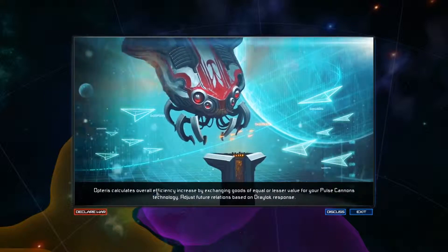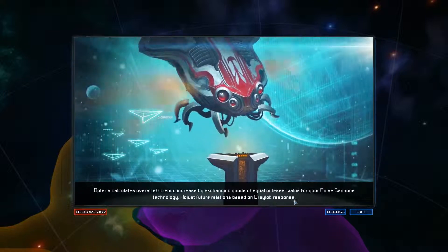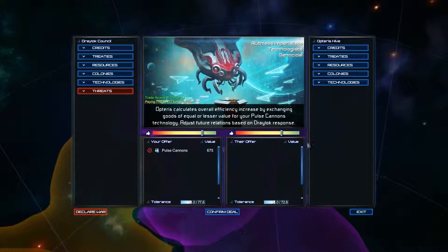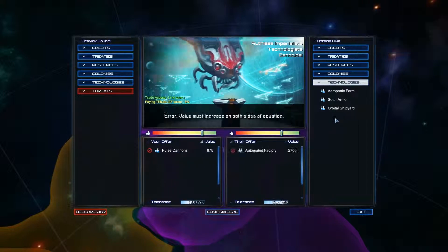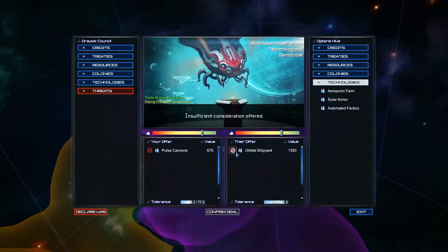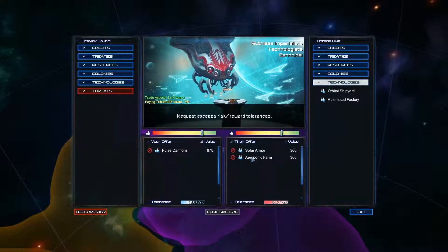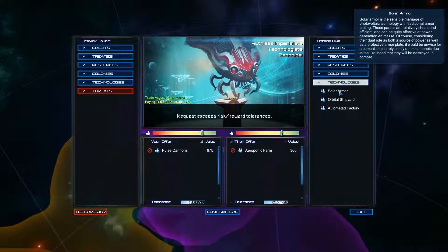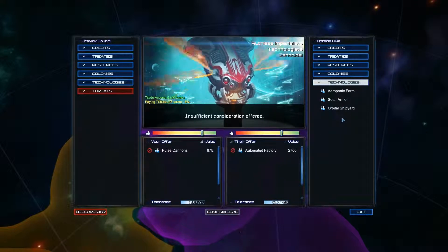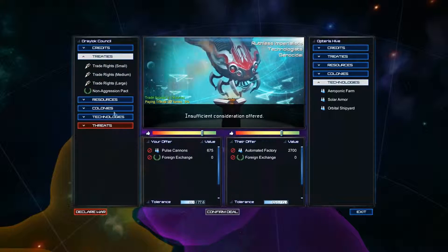Tariff calculates overall efficiency increased by exchanging goods of equal or lesser value. For your Pulse Cannons technology, adjust future relations based on Draylock response. So they're basically saying, give us this or we may not deal with you in the future. I want that, but man, they really have poop in the way of technology. Aeroponic farms and solar armor — I don't like solar armor at all. I'd really like this, but that requires so much from us. No, that's dumb.